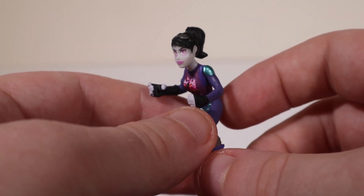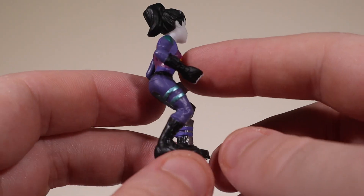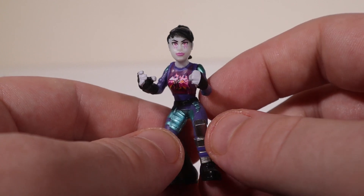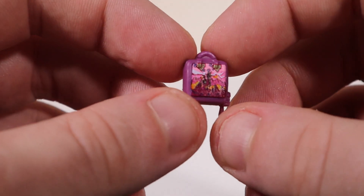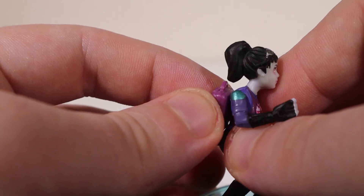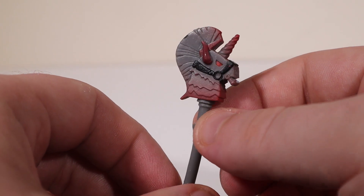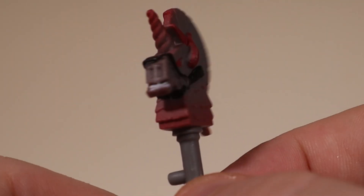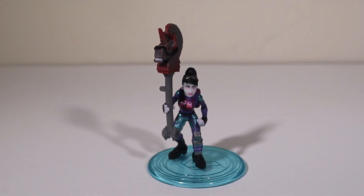First up, ladies first, we'll take a look at the Dark Bomber. She's in her purple outfit here with nice purple tears coming down the face. You can get her at the shop for $1,200 V-Bucks. A rare skin from Season 6 — 'The Future Looks Dark' — part of the Lightning and Thunderstorm set. She comes with a stand and the rare Dark Bag. The pickaxe she comes with is the epic Thunder Crash, also part of the Lightning and Thunderstorm set. And that is the Dark Bomber.